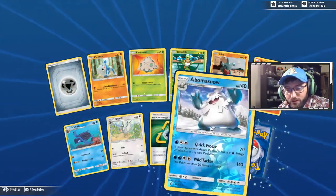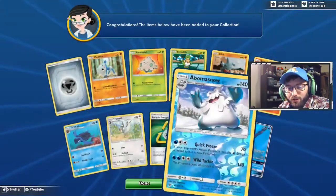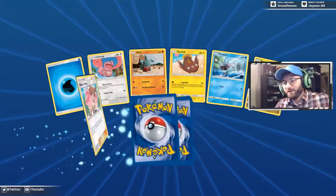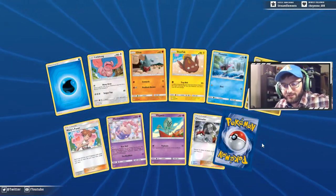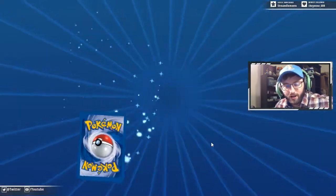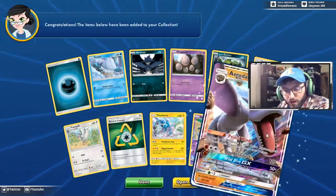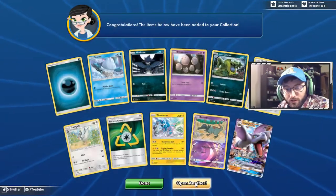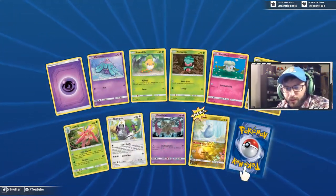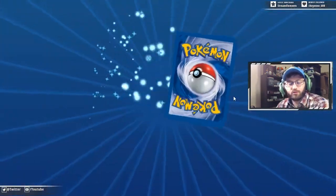Recycle Energy, we got a reverse, and that is an Abomasnow. And a Keldeo — my sword is my horn. We got all three artworks of Keldeo now. Chandelure and a Steelix. We're down to the last 50 — been a bit of an opening here. An Aerodactyl — we got two of those guys now. We might be able to actually build Fossil Box soon. And a reverse of that little Dratini — I think I like the Aqua Lift one. That free retreat just cannot go unnoticed.